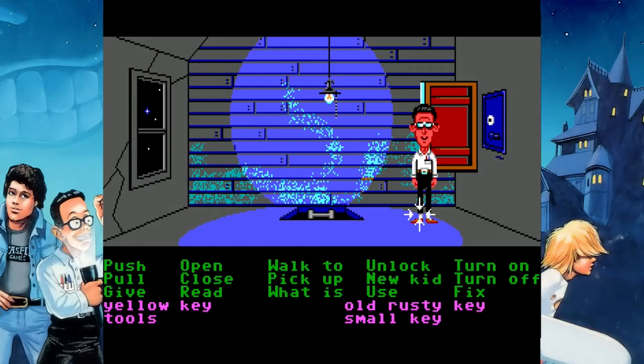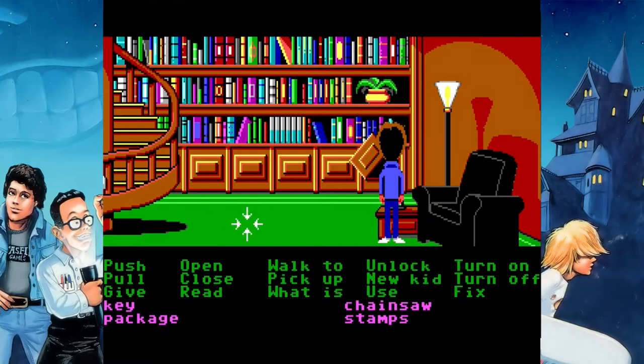What is up, everyone? Welcome to the finale of Let's Play Maniac Mansion. Last episode, we had just made it past Edna, and we were looking for a way to open up the safe, so we need to find the combination.